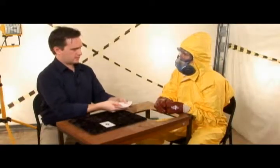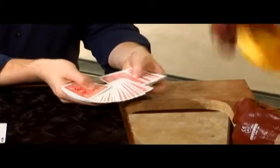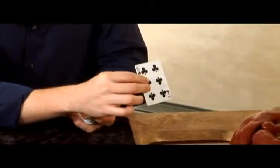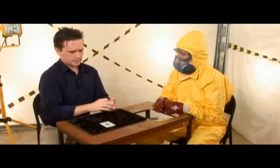First, I'd like you to go ahead and just touch any card for me, if you wouldn't mind. This one right here. Okay, I'm going to out-jog that card. Go ahead and take a look at it — you got it? All right. Right there, perfect. I'm going to place that back into the deck. Just cut it in there.